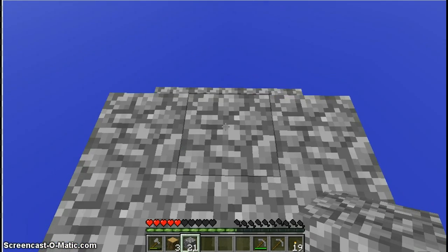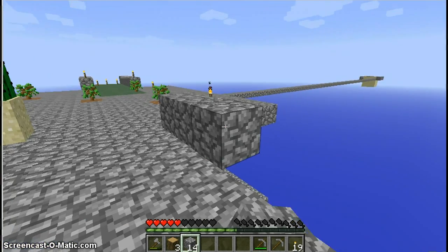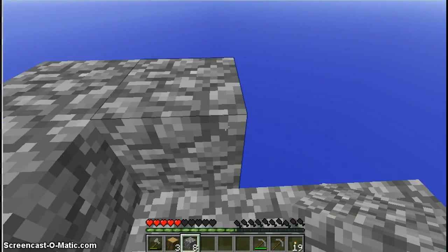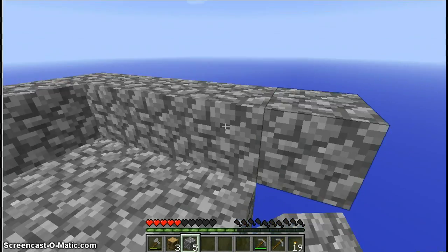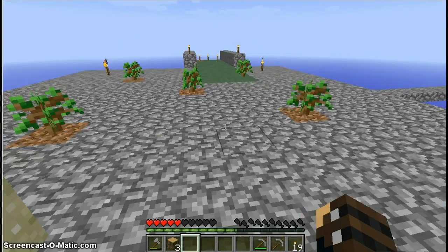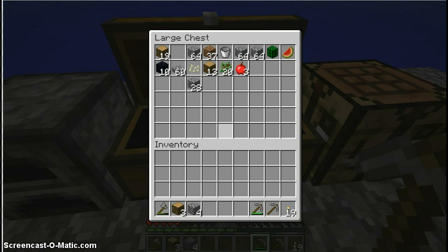Anyways, you don't have flint and steel without iron, so how do you light a portal? You light a portal by getting lava and fire near the portal. I found that it's easier to build the lava down underneath the ground next to the obsidian. So let's go down and get everything we need. I will build stairs, I promise, and I will build walls on this, but right now it's just more fun.